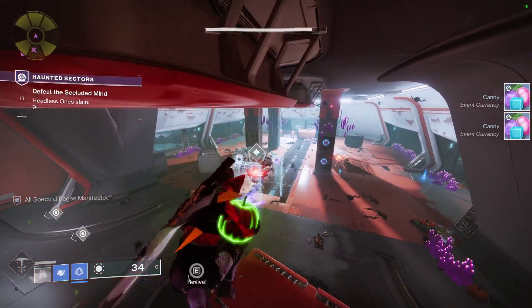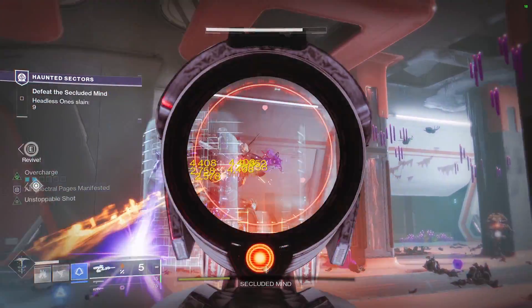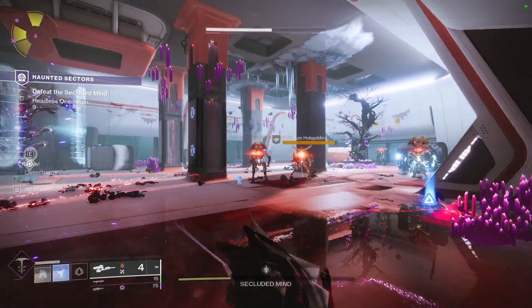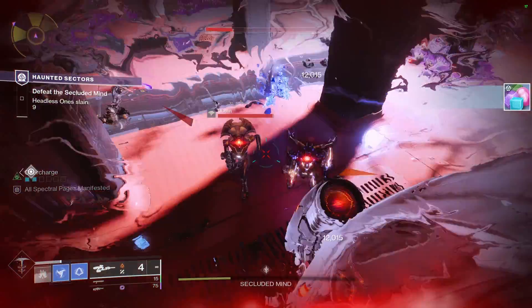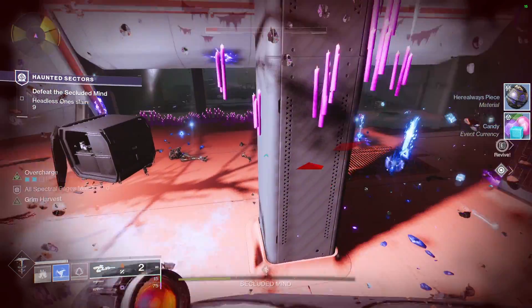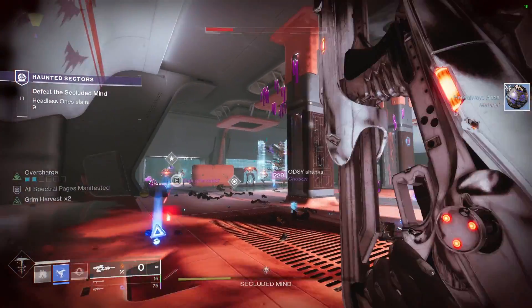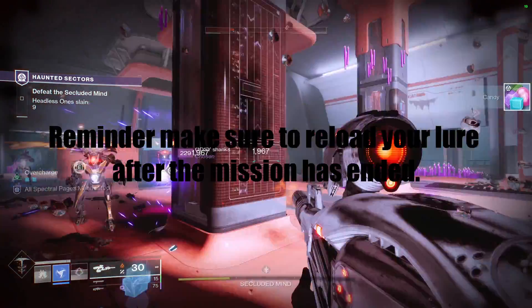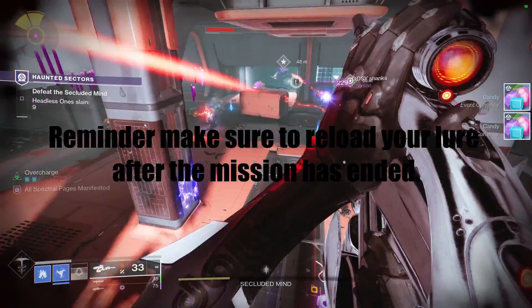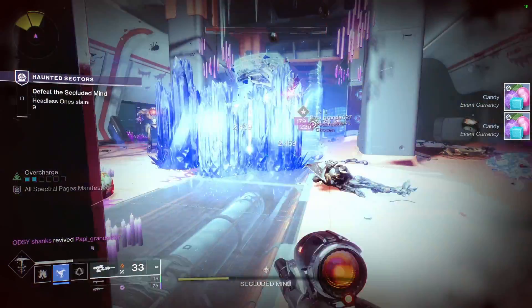Other farming options include Gambit, Expunge Tartarus where you can do that little jump cheese, and Wrathborn Hunts. For the Wrathborn Hunt method, do the first two steps — go to the Cryptolith and track down the Wrathborn — then start the mission. Inside the mission, reset your lure so you can infinitely farm Candy and Spectral Pages. Make sure to reload it after the mission. You won't gain the Hunt loot, but you kill the boss and keep repeating this until you hit max Spectral Pages.